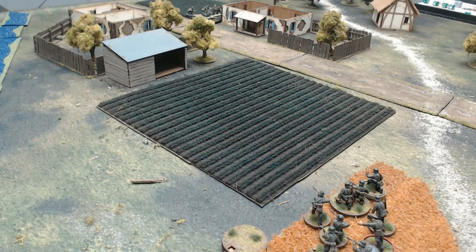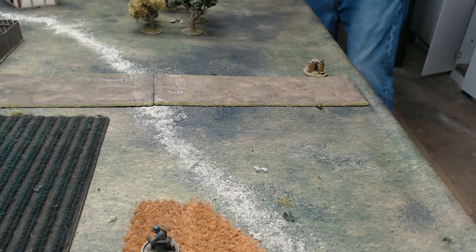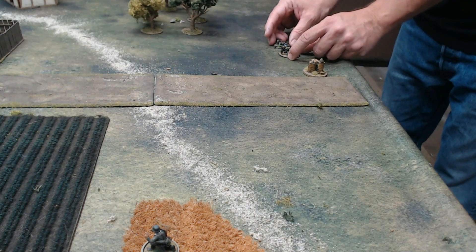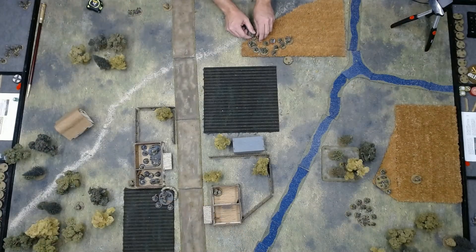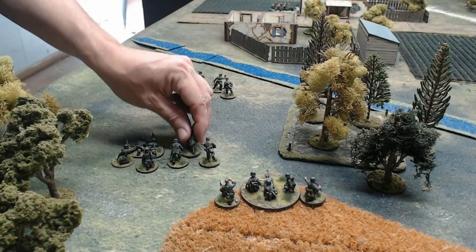The Soviet command roll is 5-2-2-3-4. The squad and the Maxim in the building do not have arc onto first squad in the wheat field. The gun does fire, but does no damage. The German command roll is 3-3-1-2-6. With the one, the mortar comes in to the east of the road. Third squad comes in to support first squad in the wheat field to the south. Both squads and the mortar fire on the regimental gun — the mortar does nothing, but direct fire from the squads kills one crewman.